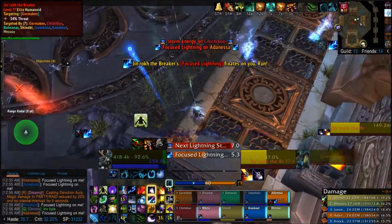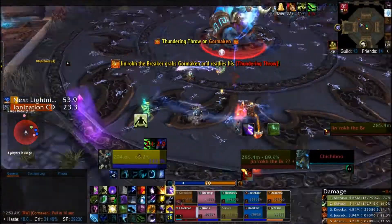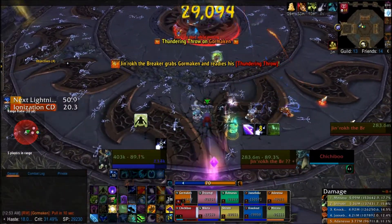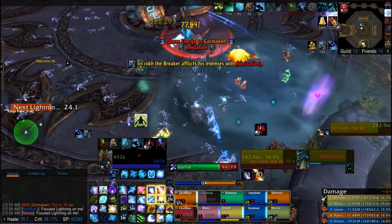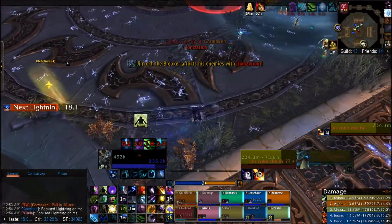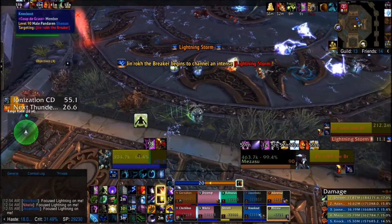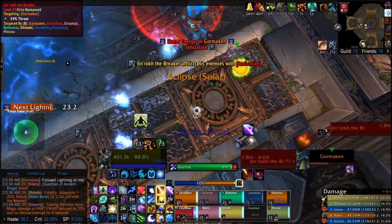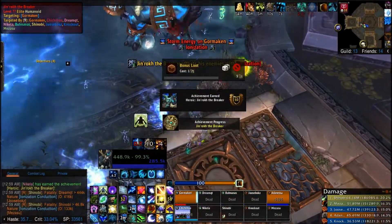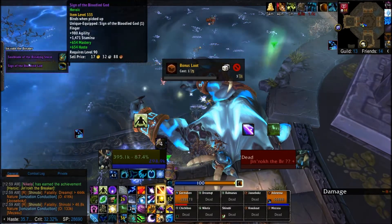Alright, let's recap. Run out when you get focused lightning — don't drop it in the puddle, for the love of god, you will wipe the raid. Also don't stand in the lightning fissures; they will kill you. Stack in the puddles and use your DPS cooldowns then — win. Run out when you get the ionization debuff and get it dispelled by a healer when you are not in the puddle. I can't stress this enough. Lightning Storm: run around, use defensives if you need to, but it's really not that hard. And at the end of the fight, healers — don't dispel someone standing in the puddle, unless you want most of your raid to die.